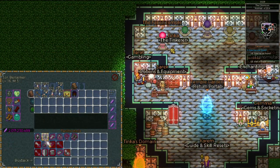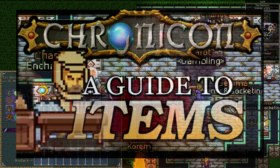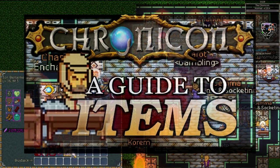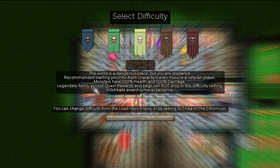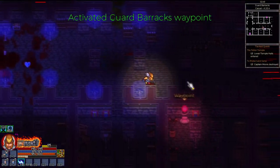Another good use for your crystals is to gamble them to replace your outleveled pieces of gear. Check out my guide to items for a more in-depth look at crafting. Every increase in difficulty also increases the experience reward for killstreaks.